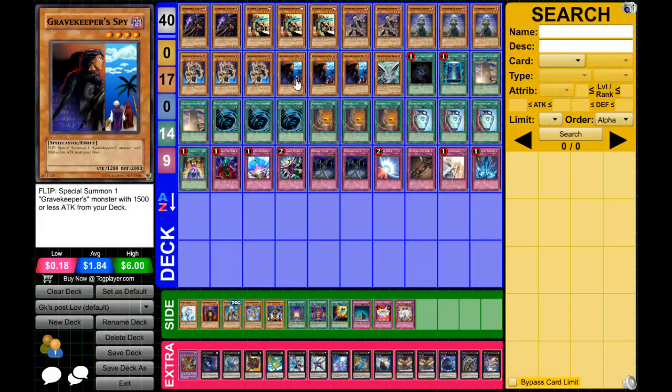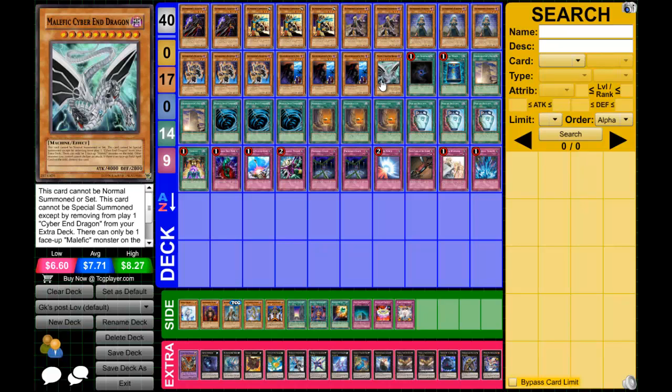If you flip Spy and you have no more Gravekeepers that you can special summon in your deck, you have to show your deck to your opponent. I've had about five people on Dueling Network say 'I have no targets,' and I have to tell them it's not an optional effect.